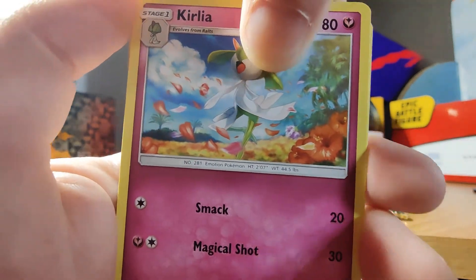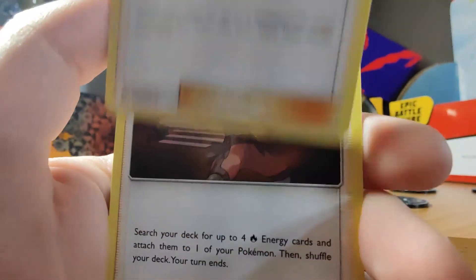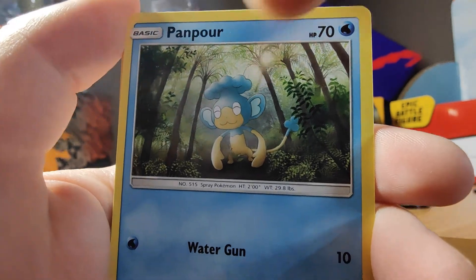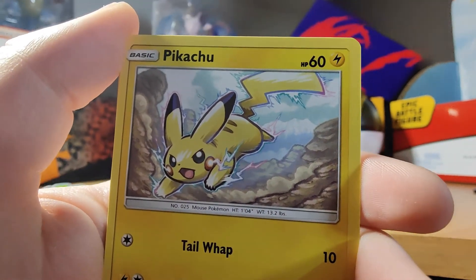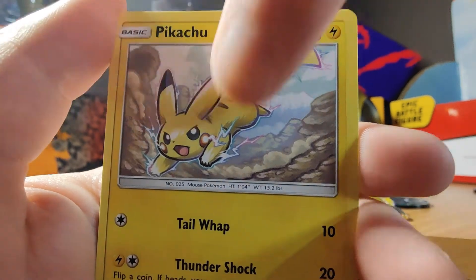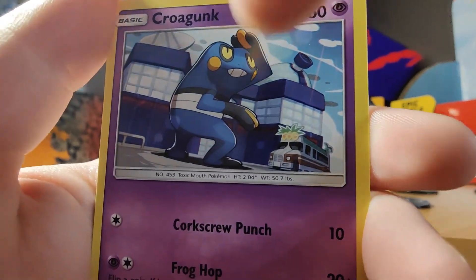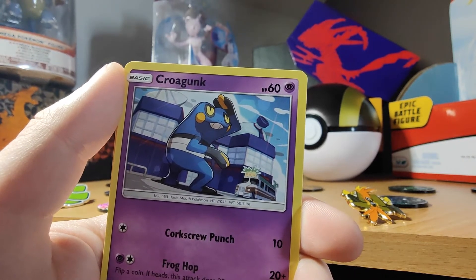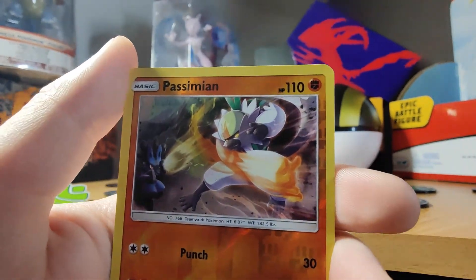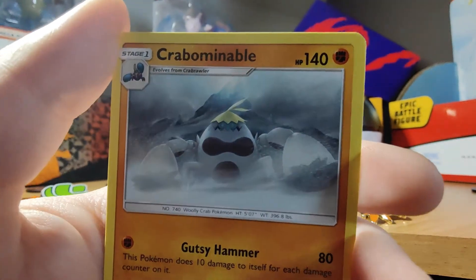Hoping it's a good one. Energy bill — that's fine. Starting with Kricketune, we have Olivia, Comfey, Cutiefly, Pansage, and Pikachu with a slightly different artwork to ones I've seen before — looks a bit of a knock-off but okay. We have Croagunk, Pansage, and Simisage. Oranguru as the holo. And for the rare... well, not a great pull there.